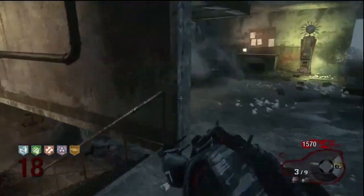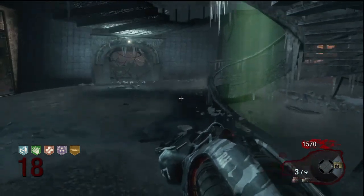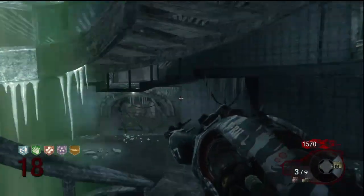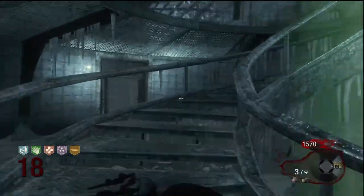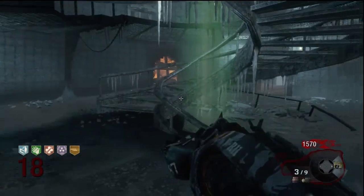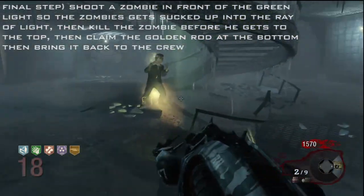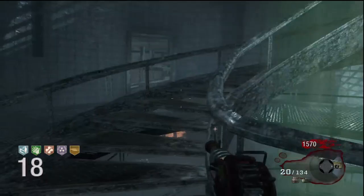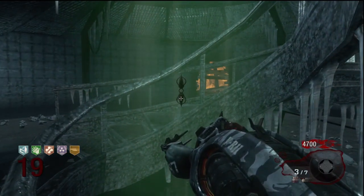Once you get the VR11, you're gonna wanna get a zombie and go to the very bottom of the lighthouse. You're gonna wanna shoot him so he gets sucked up into the ray — the green light. Shoot a zombie in front of the green light so a zombie gets sucked up into the ray of light, but you must kill him before he gets to the top, otherwise you will not get the golden rod.